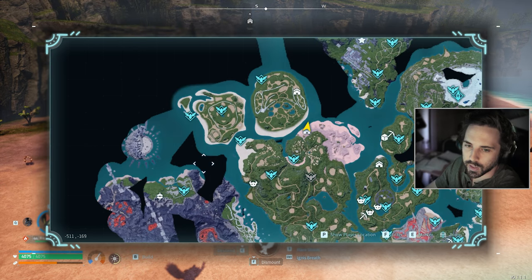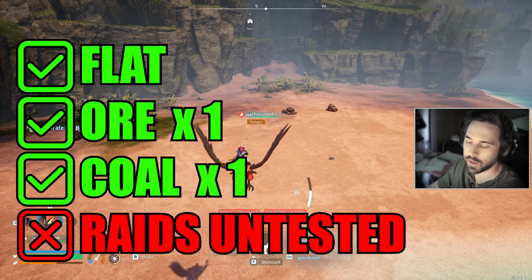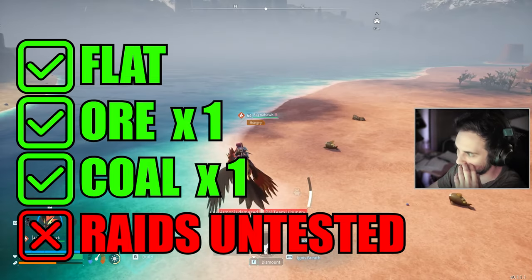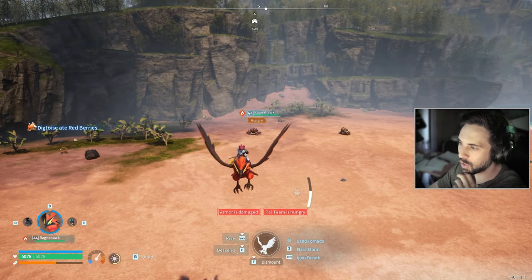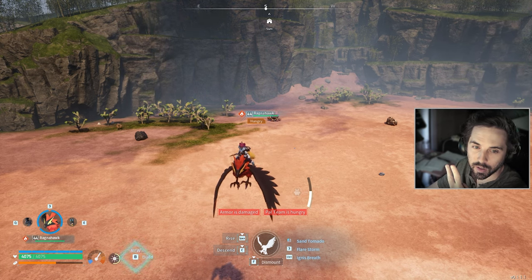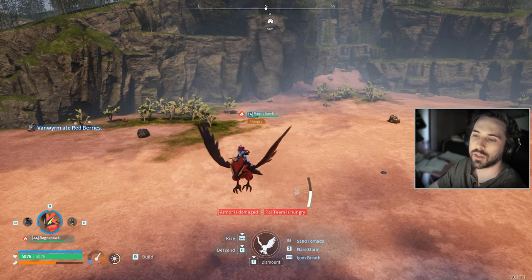Coming in at our number seven spot — more of a later game base spot. It does get hot in this location sometimes, so you have to be careful of that. But it is very flat, on the coast right across from the starter island. You have coal right here and you have ore, and I'm pretty sure you can get both the coal and the ore within the circle, which means you'll have two different materials being gathered all the time. It's not a lot, but it is nice to have both.